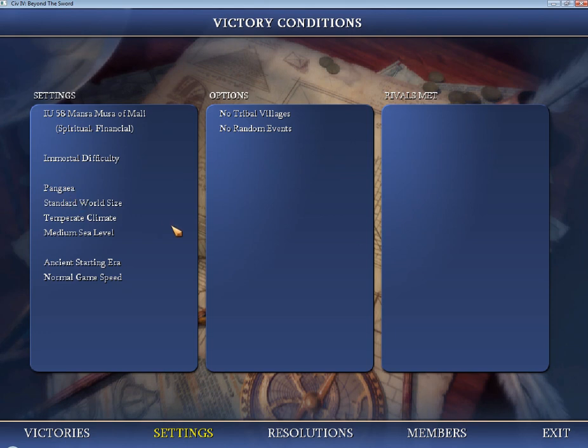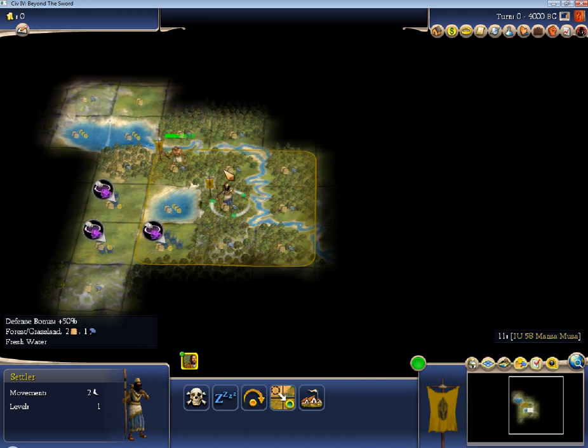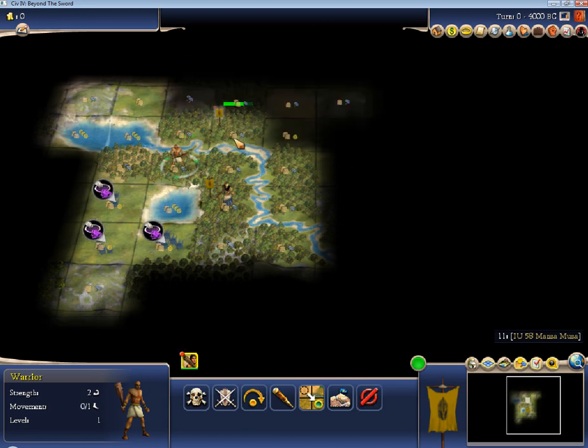This is the latest Immortal University game, hosted by Habitus, who has taken over my role as the Immortal University host, because I am lazy now — or at least lazy in the capacity of hosting IU games. So here we are, looking at the start, pretty much the settings that I adore: no huts or events. This is a Pangea map, so we are going to be meeting people pretty quickly.